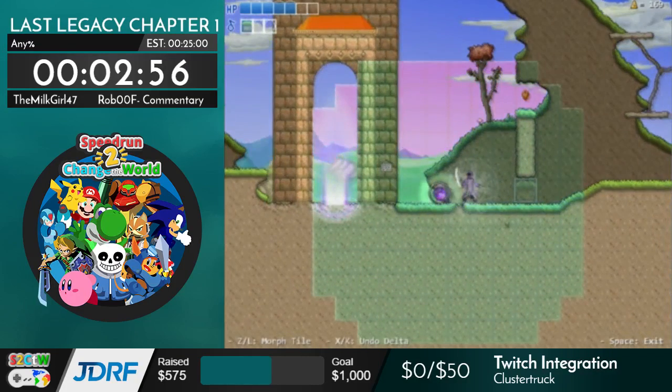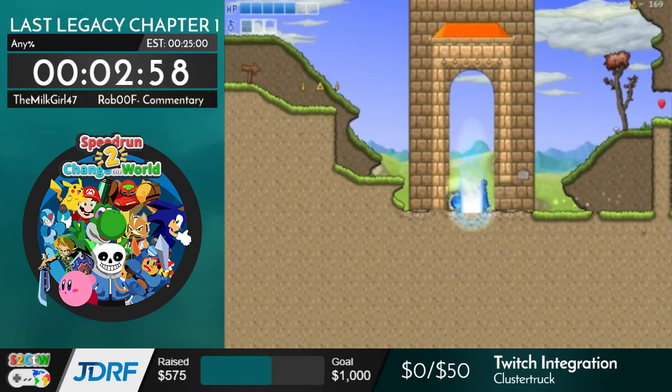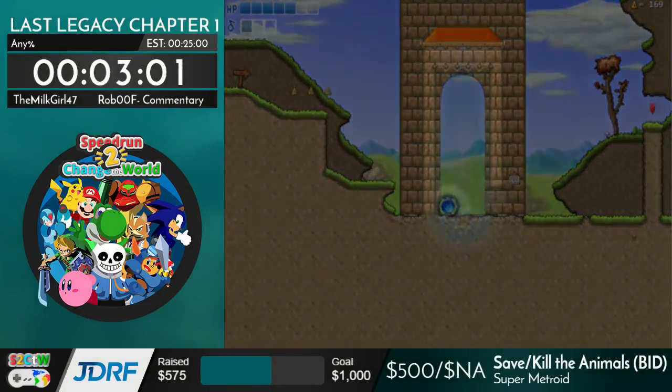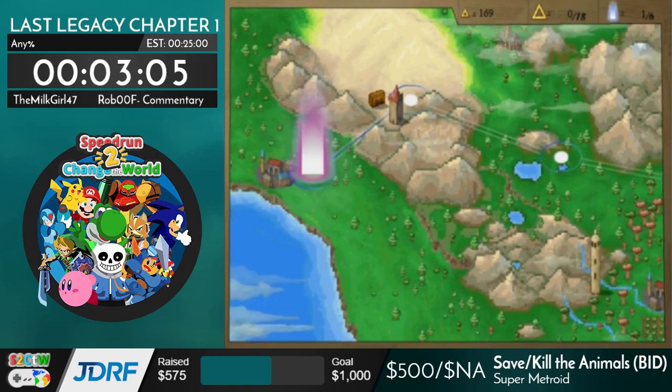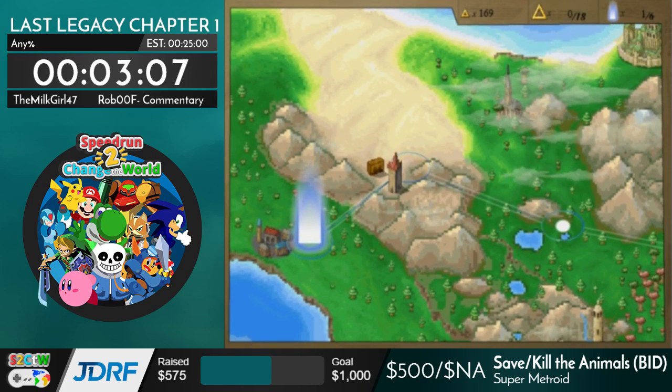There's another route for this level you can take where you enter the tower and then glitch through the wall, and it puts you up by the end. But the tower is really slow, so it's about equal.